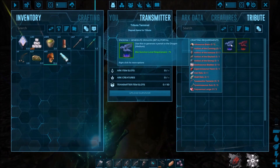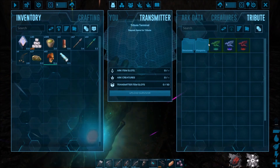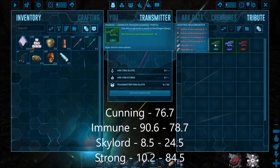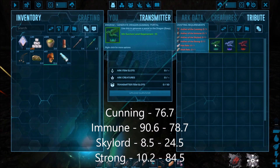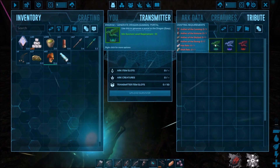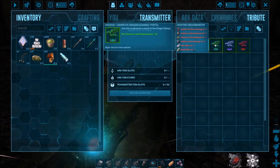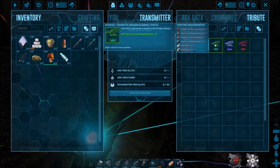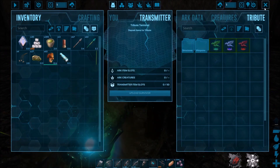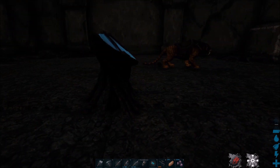Now you're ready to fight the Dragon. Same tier system — Gamma, Beta, Alpha. The Gamma needs artifacts of the Cunning, Immune, Skylord, and Strong. You'll need both the Haiti Relic and the Skull Relic — you'll get both of them from one fight since you beat both bosses together.